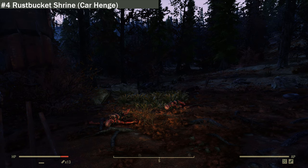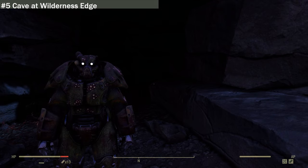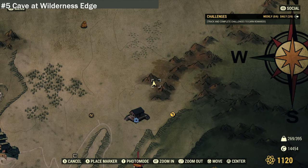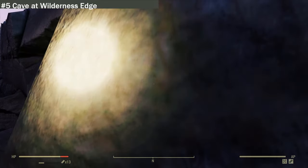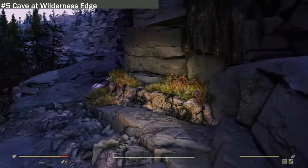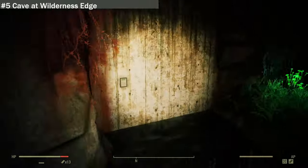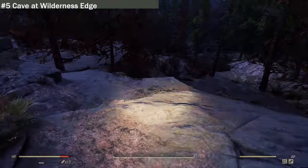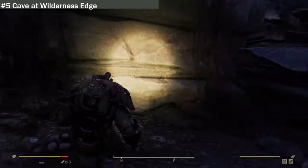We are at location five: Cave at Wilderness Edge. This is where I used to have my camp on one of my other characters. You may be asking — isn't this at the Vault 79 location? Technically yes, Vault 79 is right here where you need your PIN code to get into the vault area, but this cave is a separate secondary one.